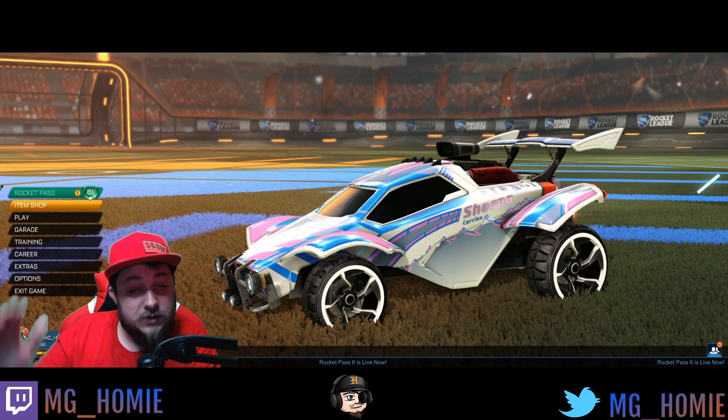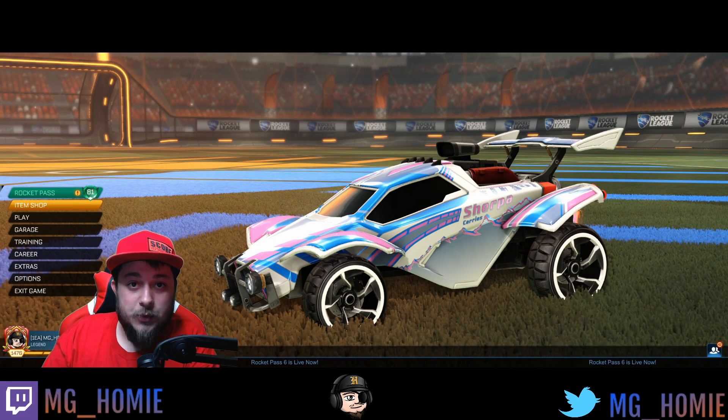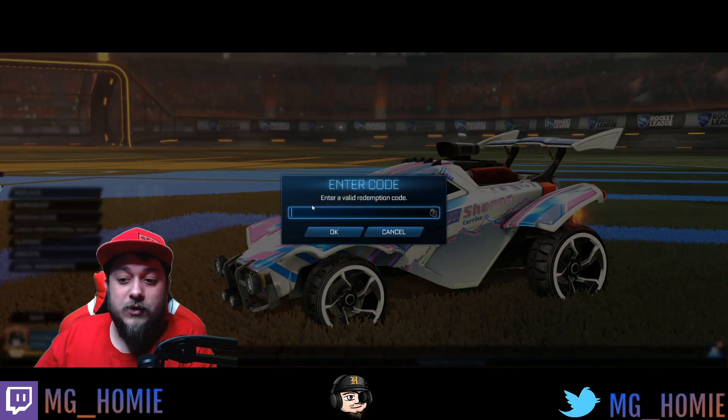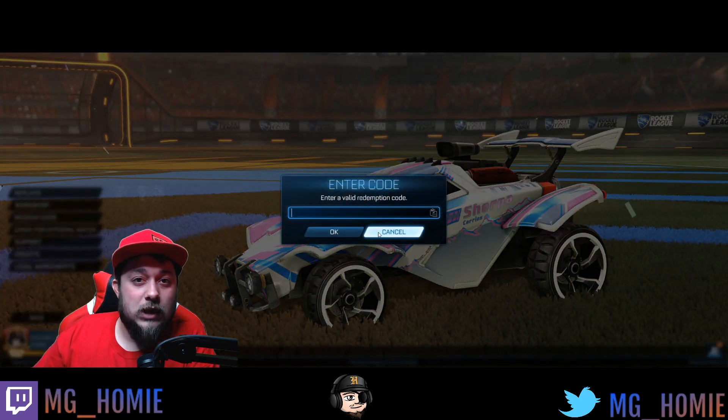If you bought multiple tickets, you'll have multiple codes — they're all in one email. Super simple. You put in the code. To redeem it, you go to Extras, then Redeem Code, and you type in the code right there, and it'll instantly unlock just like any other item.